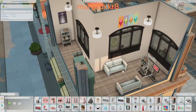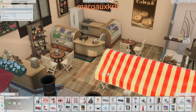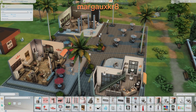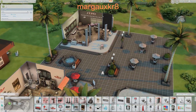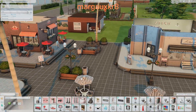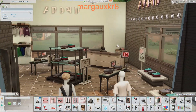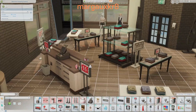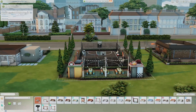My favorite section is a little bakery where you can come and buy baked goods and eat them while you're here. I actually had one of my sims buy this whole lot at one point, so we were in charge of the bakery, this store, and the clothing store — it was so fun. I love the outdoor seating area and the fountain. The last store is actually a pretty modern clothing store with dressed mannequins.